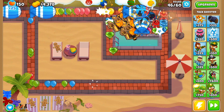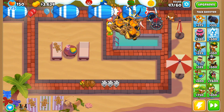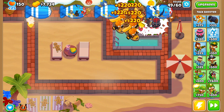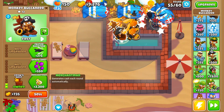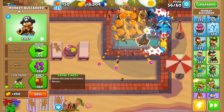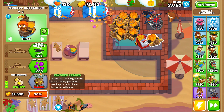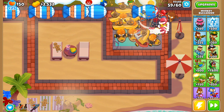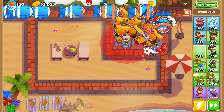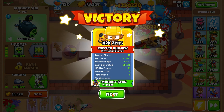I need to grab a Tack Shooter and upgrade it to Tack Sprayer, then also get an Overdrive. Paying attention to these bloons — there's our Overdrive. I also need to activate Sauda's level 3 for those Ceramic bloons because that would be too much for our towers. We need to grab more merchantmen. Let me grab a Flavor Trades — I ended up messing up the placement of my towers a little bit, but there's nothing we can do about it right now.